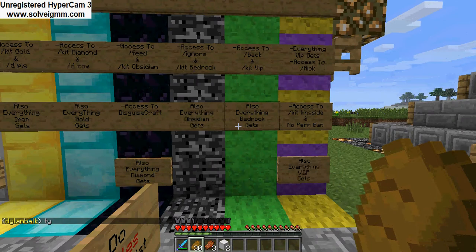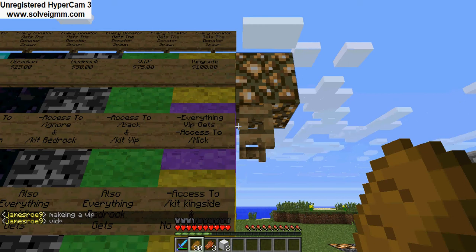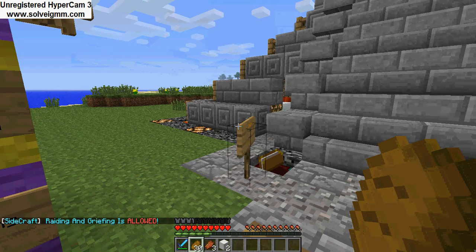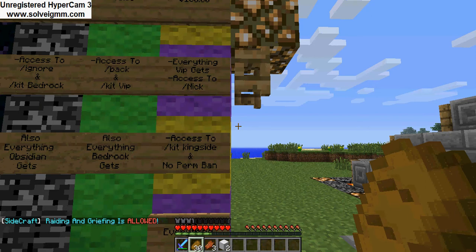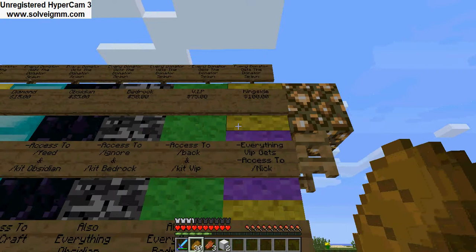VIP gets access to slash back and slash keep VIP, plus everything that bedrock gets. And everything VIP gets — King Side rank gets access to slash nick, access to slash kit King Side, and no permanent ban. So that means if you accidentally do something wrong, most other players would get a permanent ban, but if you're King Side — which is only a hundred dollars, which is really good — you can never get a permanent ban.